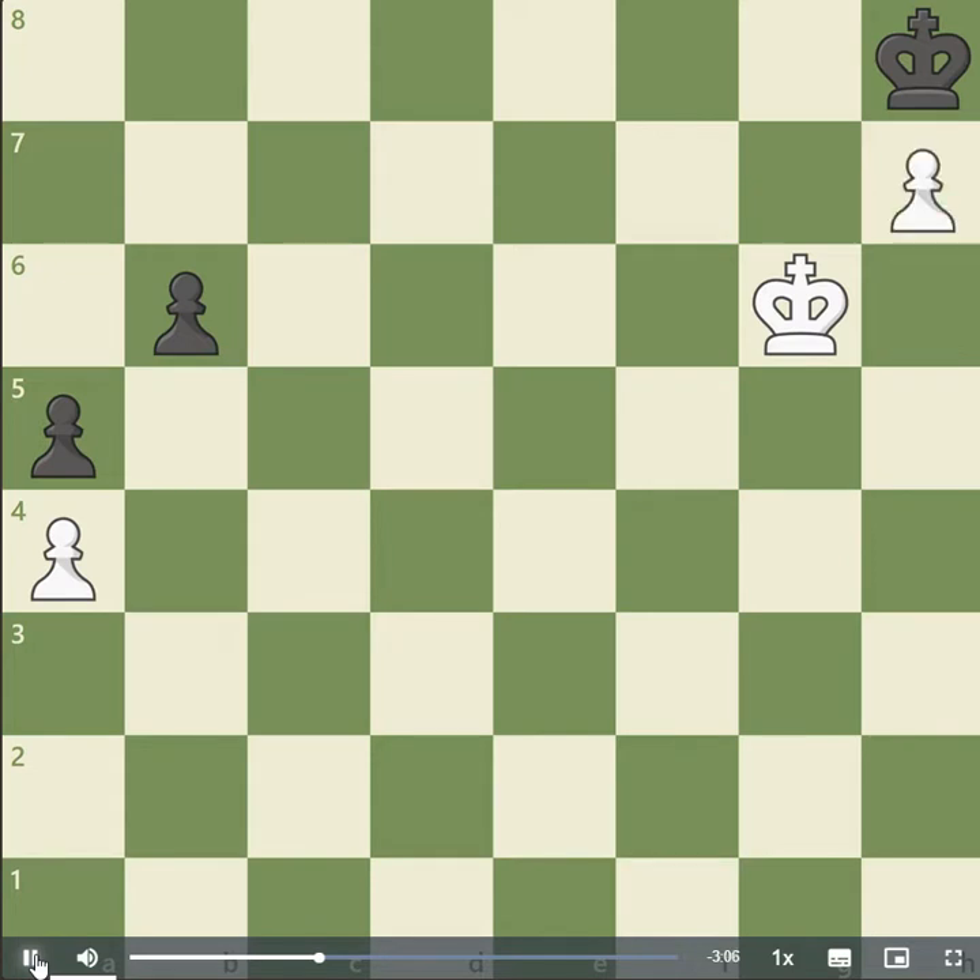Can you see a way white can put black into Zugzwang? If you found h7, great job! Black's king cannot move, but it is not stalemate, because black does have a legal move, even if it is a very bad one. Black is forced to play b5, and after a takes b5, black loses the pawn race and with it the game.